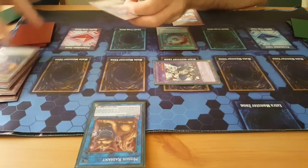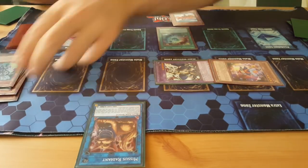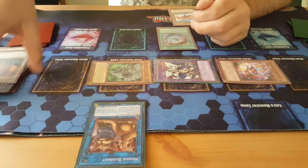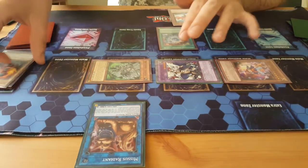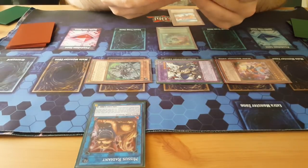Use the effect of Trick Clown, and you summon out Thousand Blades from Trick Clown damage. This is just the standard Predator Plant combo that you've probably seen in the past. And from here it sort of becomes more Light Swarm.